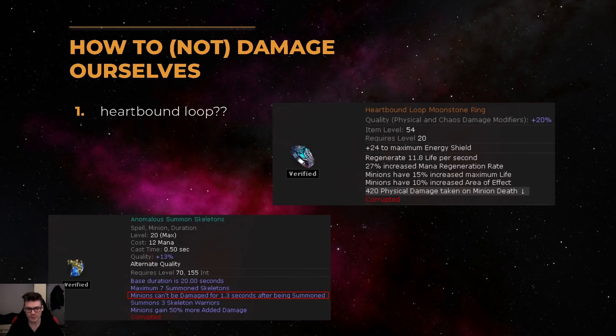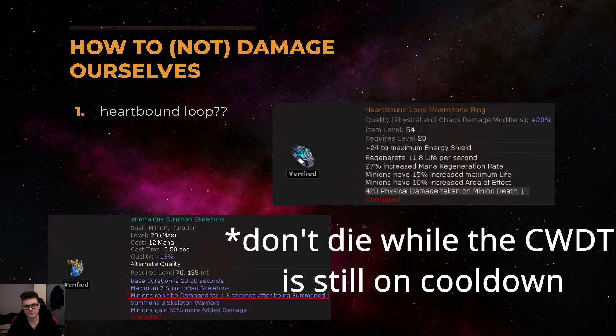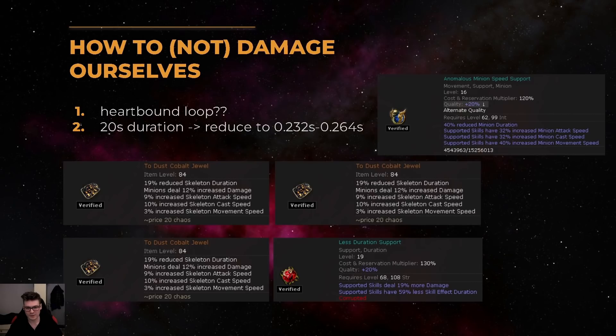We do this via a hardbound loop and a cast when damage taken support with anomalous summon skeletons. The summon skeletons gem has to be anomalous so the skeletons don't die too quickly. The base duration of the skeletons is 20 seconds. We want to reduce this to the cooldown of the cast when damage taken support. How it works in practice is: your cast when damage taken support spawns skeletons, they die right after the cooldown is up, which procs a new round, and a new round, and so on.